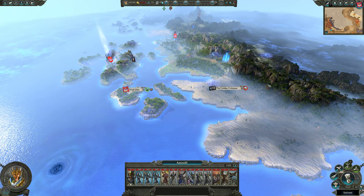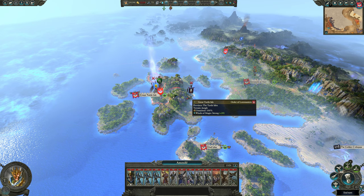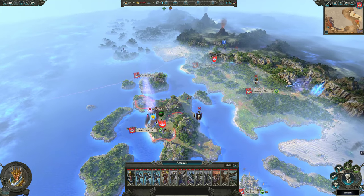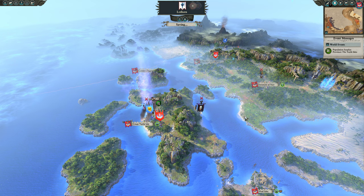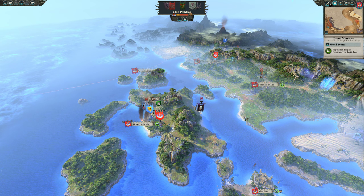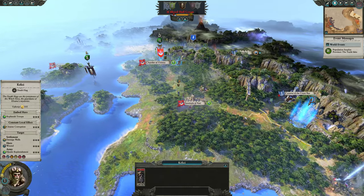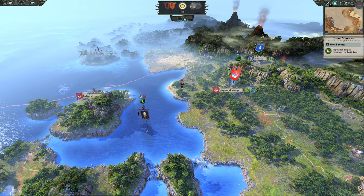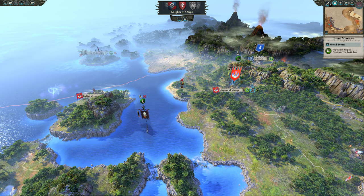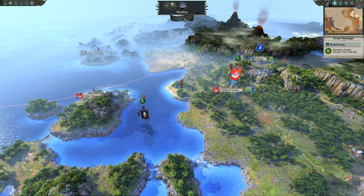Maybe for Warhammer 3 we'll see some influence from the Europa games — I've never played those games but they're supposed to have really good diplomacy. Let's just end the turn. Get in your boats and go away. Clan Skyr is the Skaven that's near us, and it'll be nice if we don't get war declared on us by them — that would be helpful.